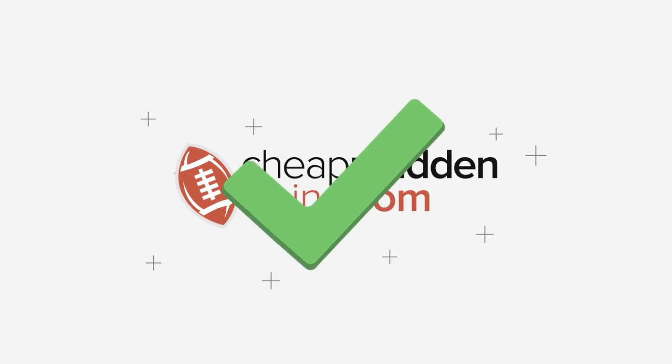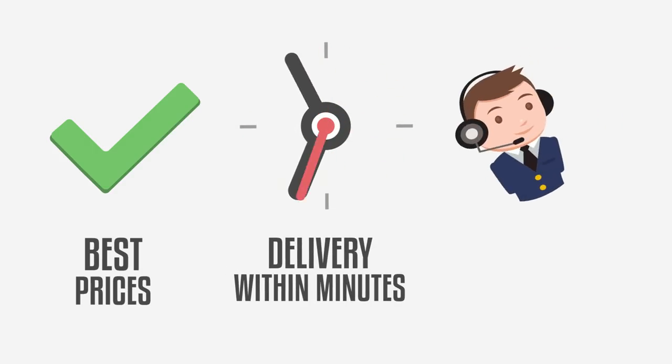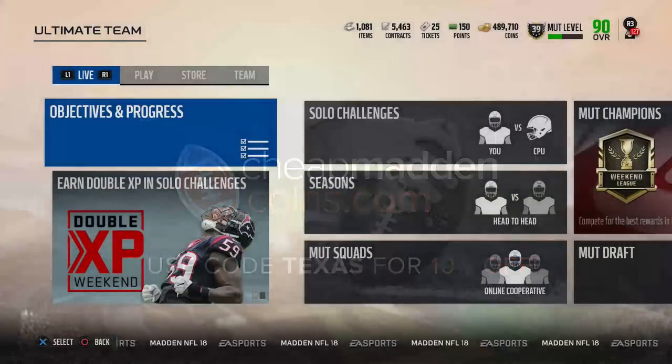Hey, need some Madden coins? Check out cheapmaddencoins.com — they got the best prices, fast delivery, and 24/7 customer support. Be sure to use code 'texas' at checkout for a 10% discount.